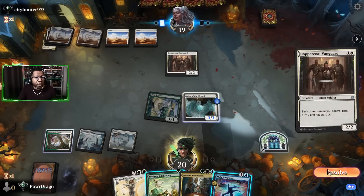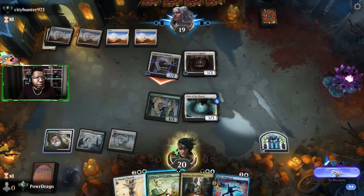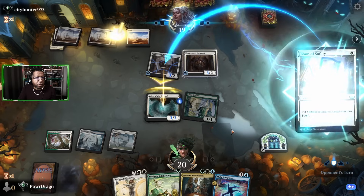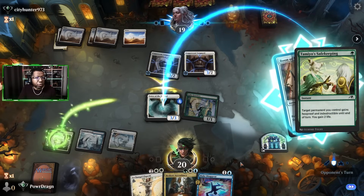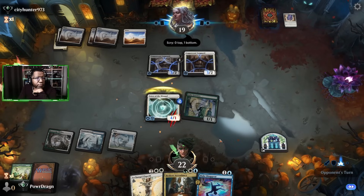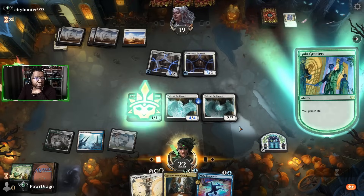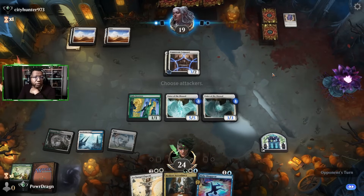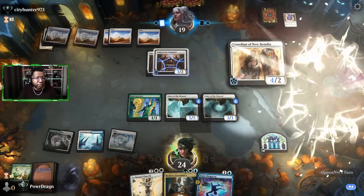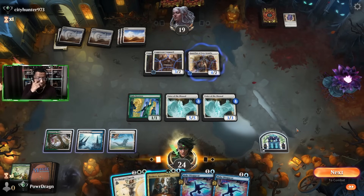Another Vanguard, got it. Gonna block. They put a shield counter — fair enough, I'm gonna protect my guy too. Two can play that game. Gain life. Pass the turn. I hate to have to Make Disappear something but we'll do business if we got to. Going with this, mostly just didn't want to use up my treasure.